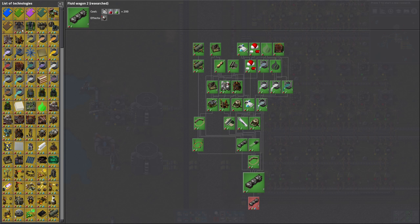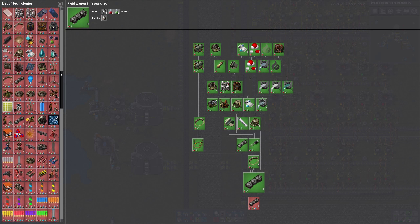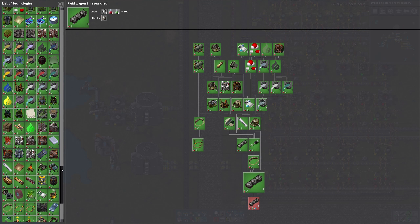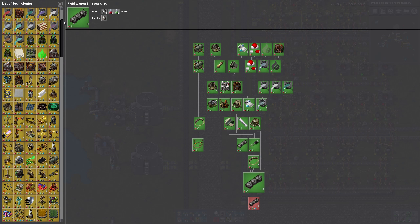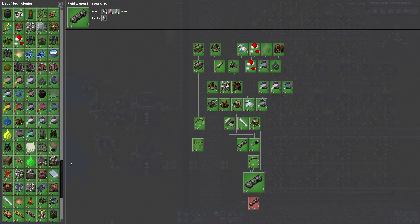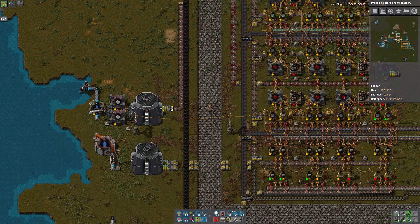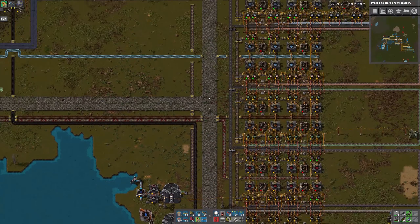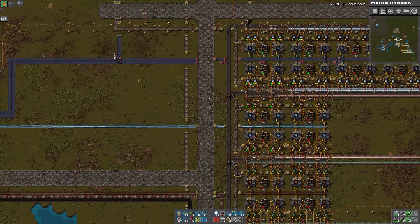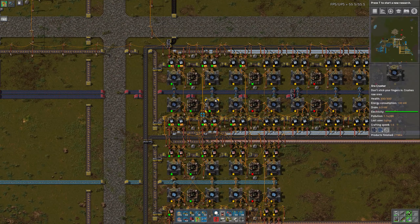We can see that all of the research we can do with red and green science has been completed. We've done quite a lot — probably between a third and a half of all the research in the game is now complete. That's pretty good, but it also means we won't be able to research anything else until we get some more science going.